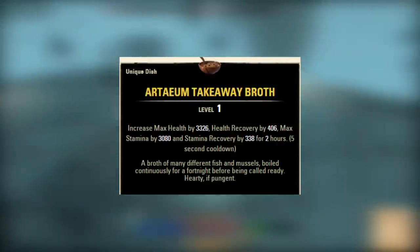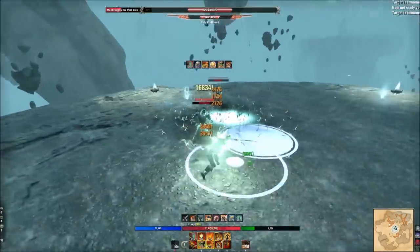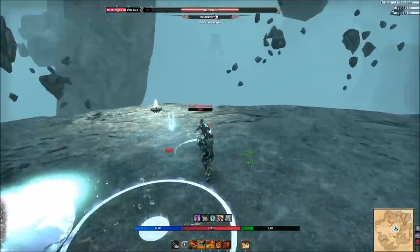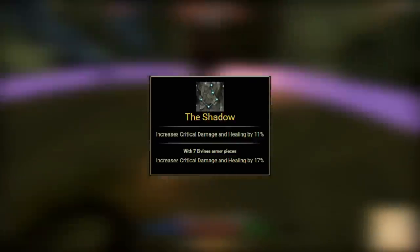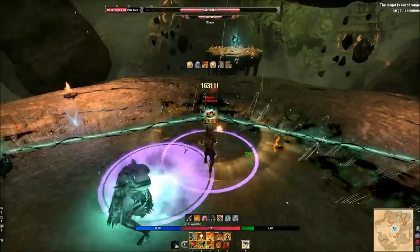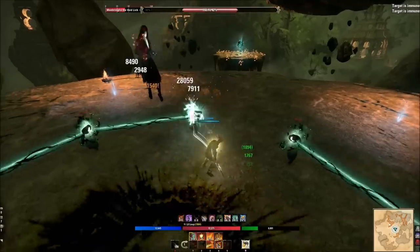For food, I go with Artaeum Takeaway Broth — a well-rounded choice with max stats and sustain. For potions, I use weapon damage potions giving weapon damage, weapon critical, and stamina recovery. For poisons, I use double damage health poisons, though you may want to experiment with the Charged trait combined with a poison or flame glyph on the front bar. For Mundus Stone: if I have 60% weapon critical or higher, I go with the Shadow; below that I use the Thief. With the 125% crit damage cap coming, check your fully-buffed stats and swap if you're above that.